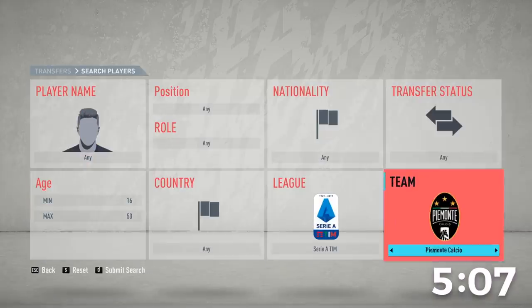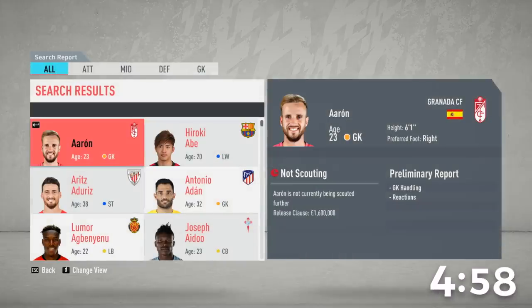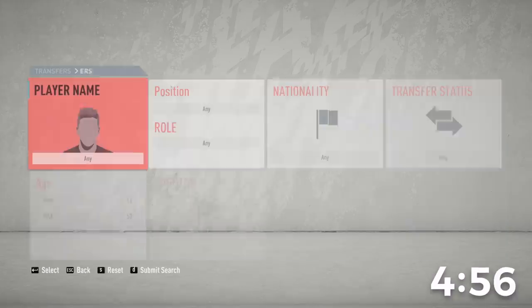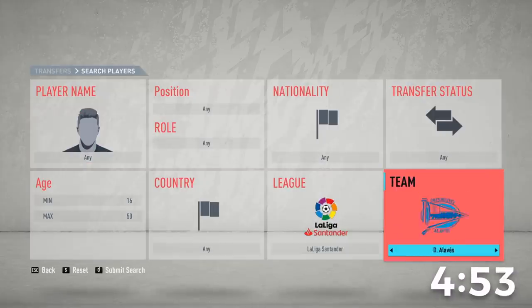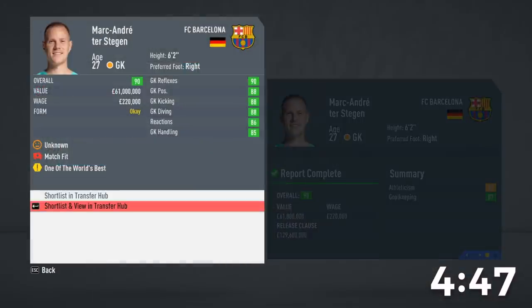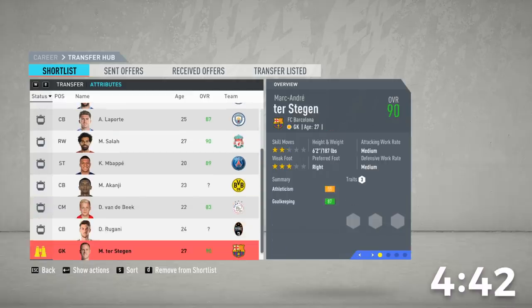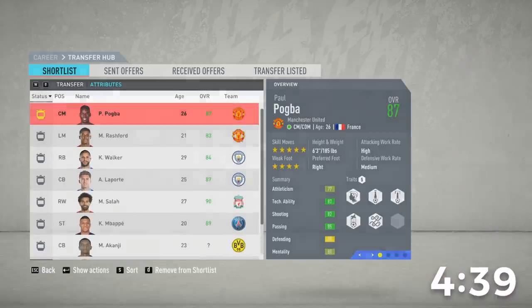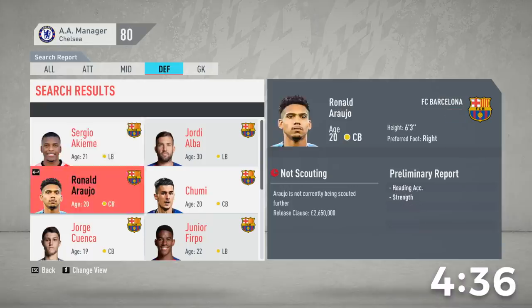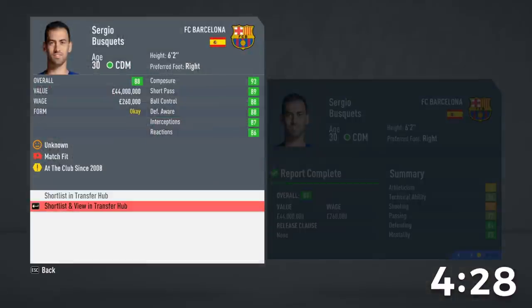We still need two more leagues and we're halfway through. I haven't signed a single player yet — just been offering, and I still have to do the cut scenes. La Liga — we need a goalkeeper. Let's go for Ter Stegen, one of the highest rated keepers in the game. He's 27 — do we have a 27-year-old? We have Salah who's... we just have to remove him. Let's also go for a Barcelona midfielder — need a 30-year-old.